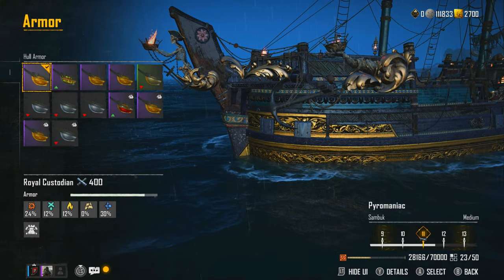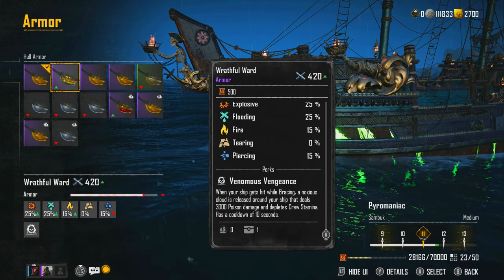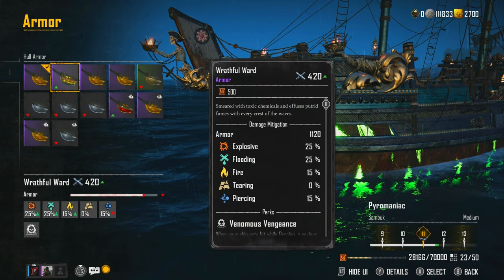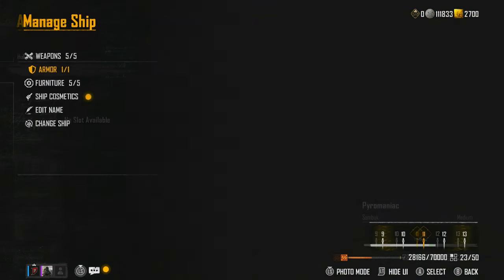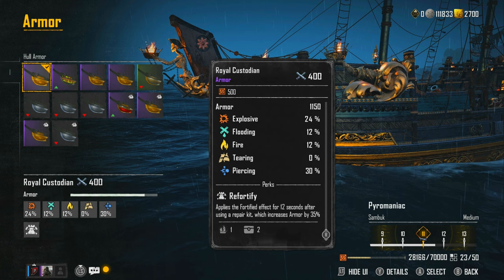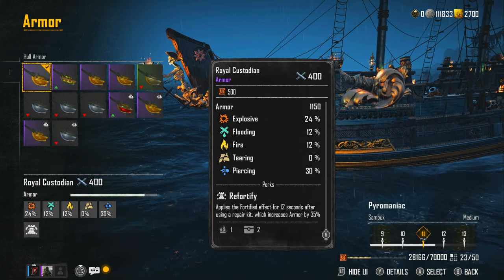The armor I'm using is the Royal Custodian. I'll probably change it to the Oroboros — I don't really want to put the Black Prince on. The Royal Custodian has 1,120 armor, better than your basic armors, and you get it with a couple of sovereigns from the Yanita vendor or one of the helm vendors. The best way to use it: repair kit ones take 20 seconds to repair 6,000 damage, but the perk gives you Fortified — 35% increased armor for 12 seconds after using a repair kit. If you're constantly healing via crew attacks, you may not even need the repair kit.